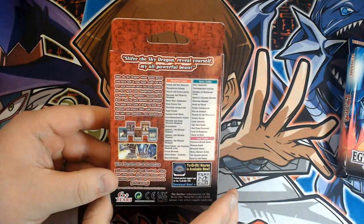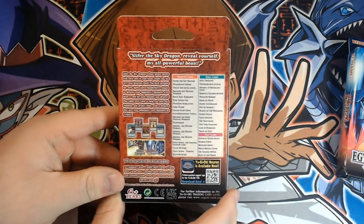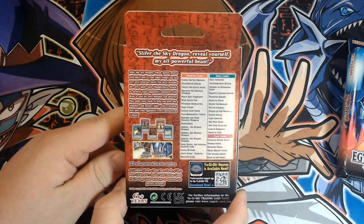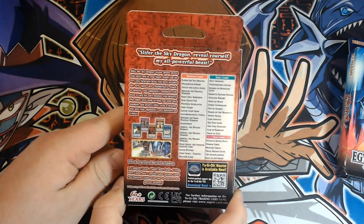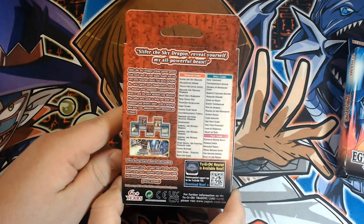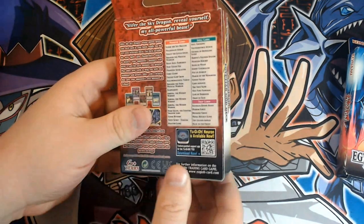Here's the contents on the back if you want to have a look — you can pause the video and take a look there. We've got some really cool flavour text as always with these things. At the top: Slifer the Sky Dragon — 'Reveal yourself, my all-powerful beast.' Let's get stuck right in.